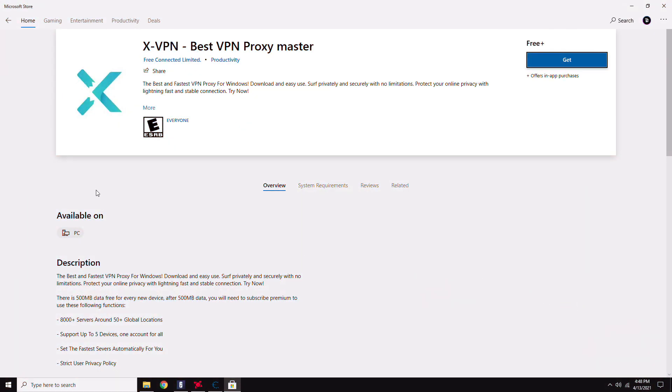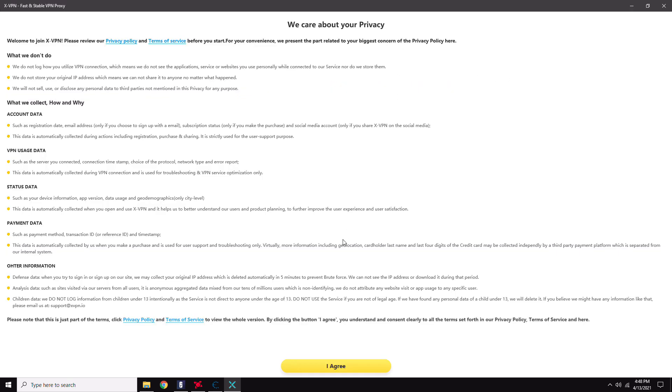After doing that, head on over to the Microsoft Store on Windows and search for xVPN. It should be the one with this logo here. Download that.